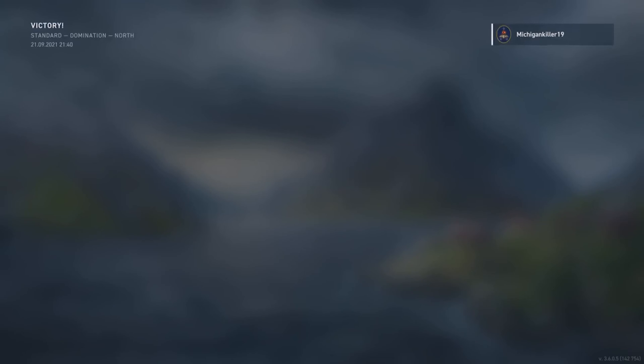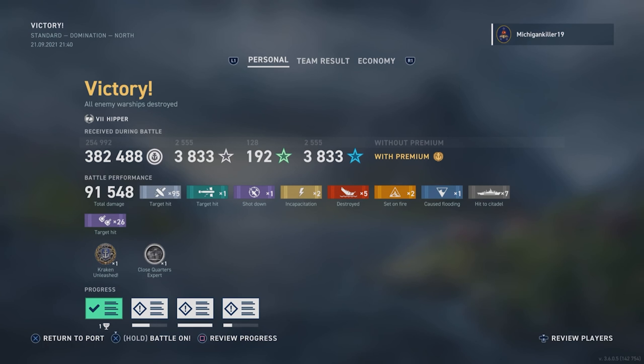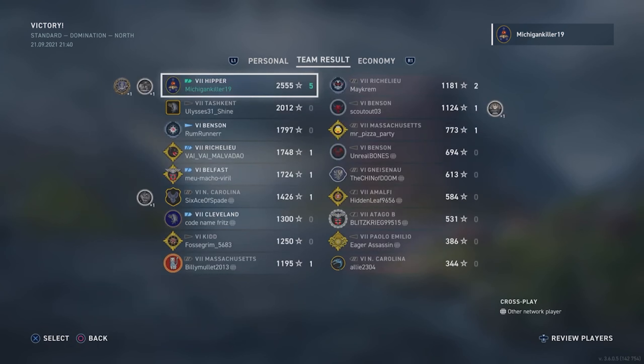We get the kraken and another Close Quarters medal! We end up with 91,400 damage, 548 base XP, top of the leaderboard with 2,555 XP — a pretty average game. One torpedo hit, one plane shot down, five ships destroyed, two fires, one flooding, and seven citadels for a pretty average Hipper game.